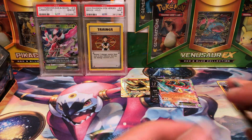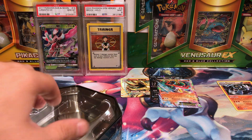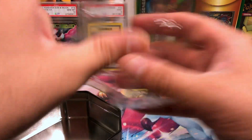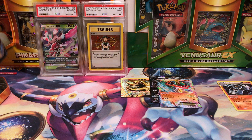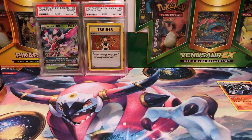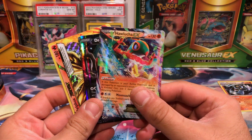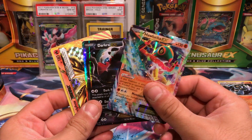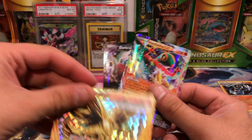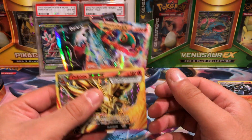Two EXs out of three packs — that killed it. What a killer tin. Out of three packs we've got two EXs: Hawlucha and Dark Raichu. And we've got Delphox Break. Couldn't have asked for three better packs, to be completely honest.